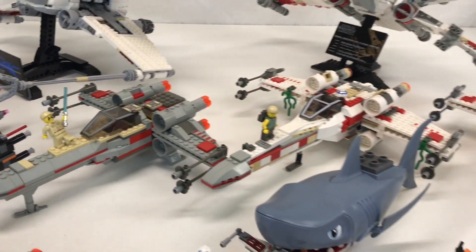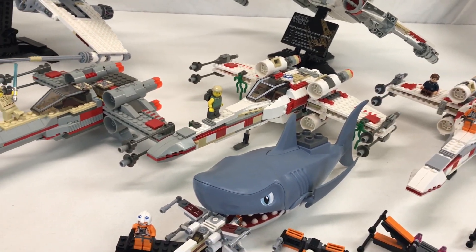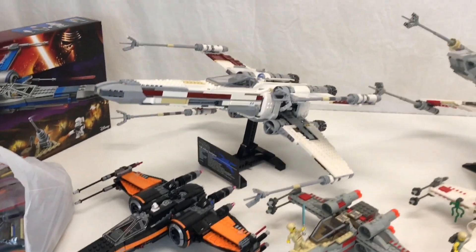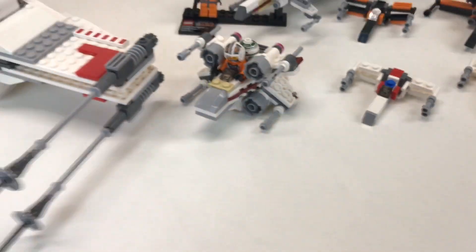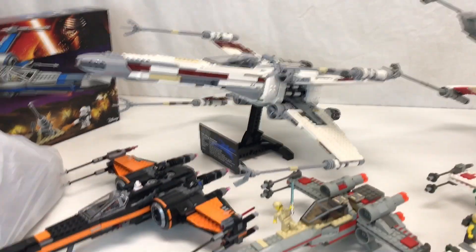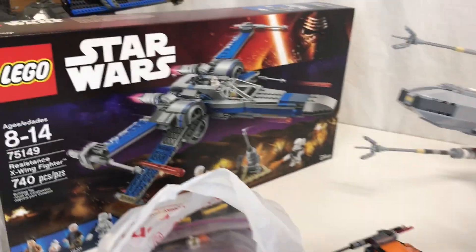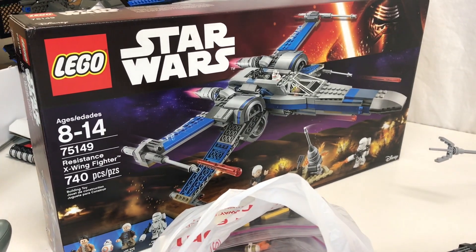I guess the first X-Wing set would be 7140, technically, and then it was 7142, and then I think Yoda's Hut came next. What's your favorite X-Wing? Most people probably pick one of the larger ones — probably that one. Some people might like the new designs, and I still need to build that one, so we'll find out.